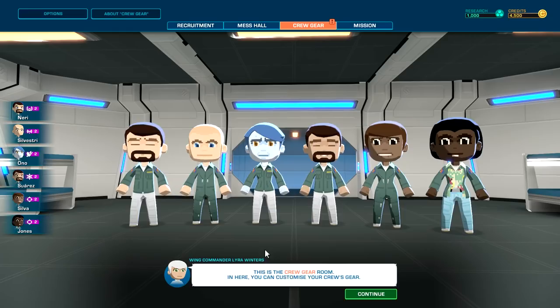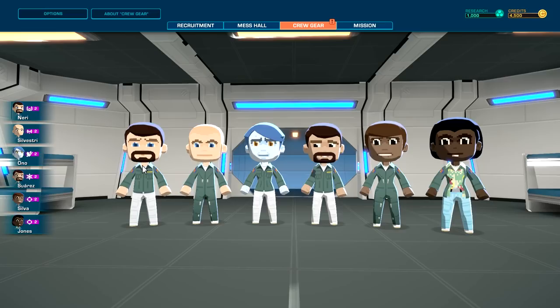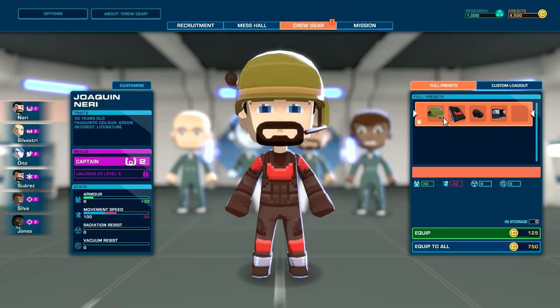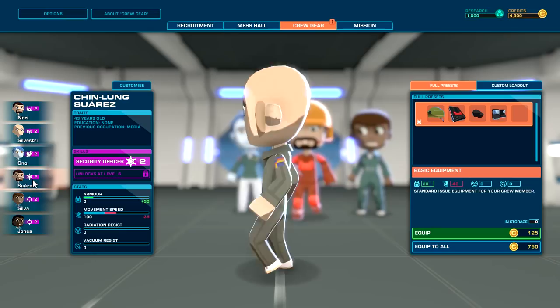This is the crew room where you can customize your crew gear — different properties such as resistance, damage resistance, radiation resistance, or improved mobility. Not sure what we can do here just yet. There we go — we can select this guy and put in a different kind of armor. Mobility goes down if we select that one.